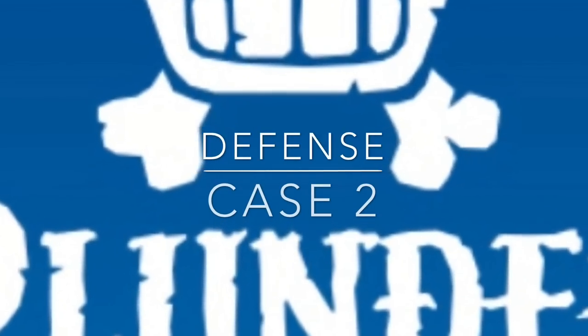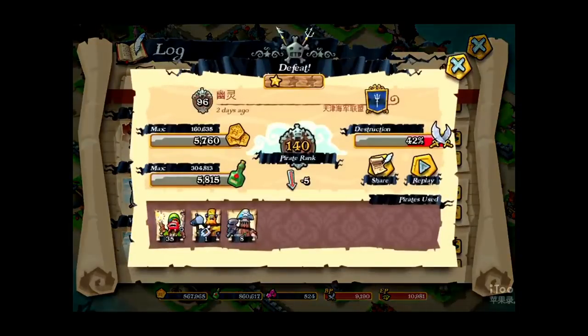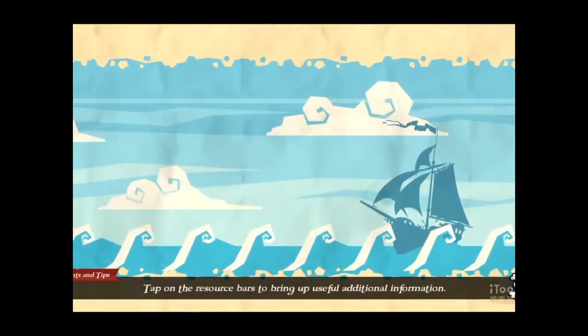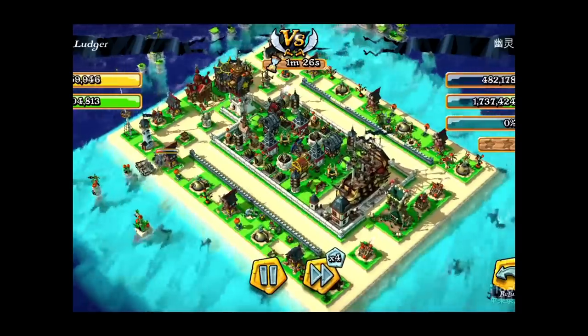Now let's go for the second case. This is quite a similar attack, but he came from the left side. So let's find out what happened with this 42% of damage. You can see that he's going to be coming from the 9 o'clock direction.